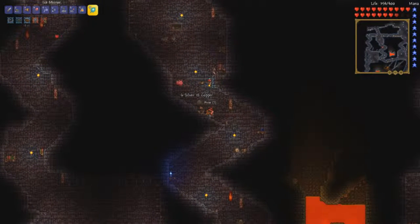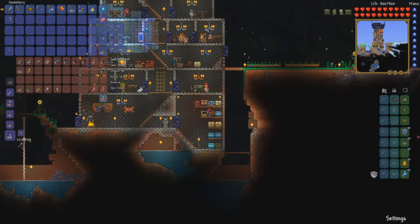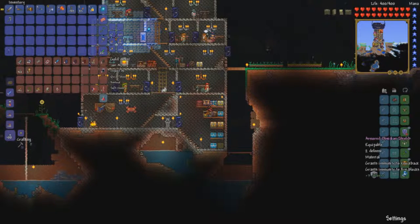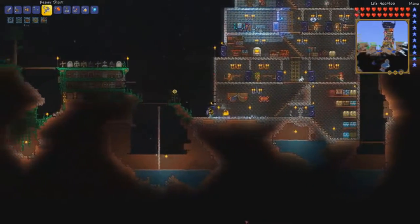I'm gonna buzz off to base and deposit all our stuff so we can explore a little bit more. This gold key opens one gold dungeon chest, while the shadow key opens all shadow chests — so I assume we can use it as many times as we want. Time to go back down to the underworld. I've swapped my shield for an armored obsidian shield — that's plus one more defense, immunity to knockback and fire blocks.